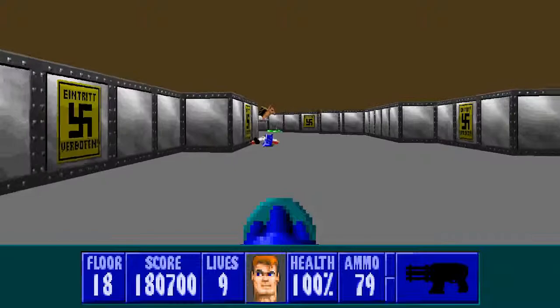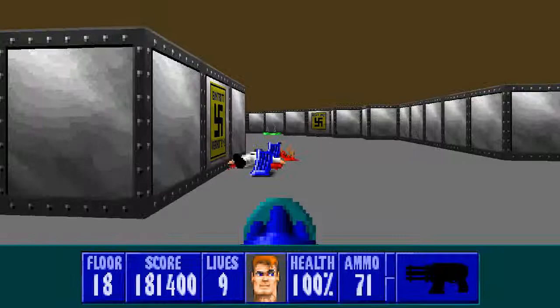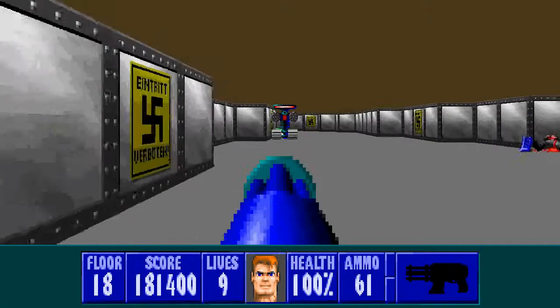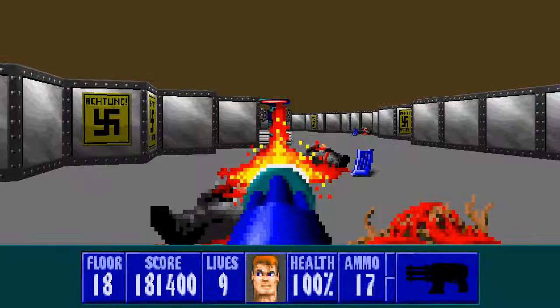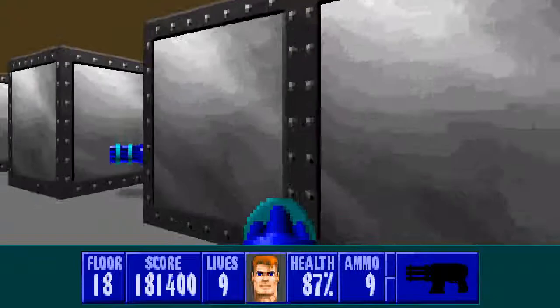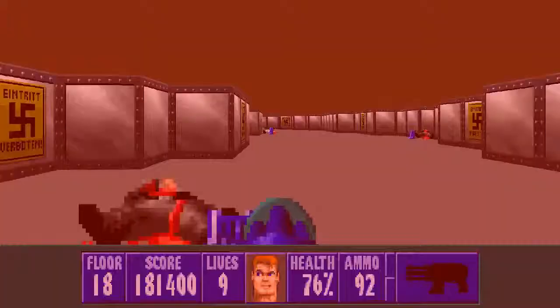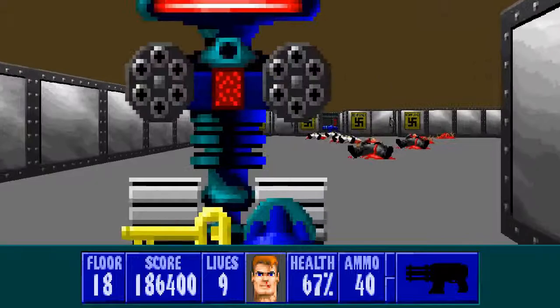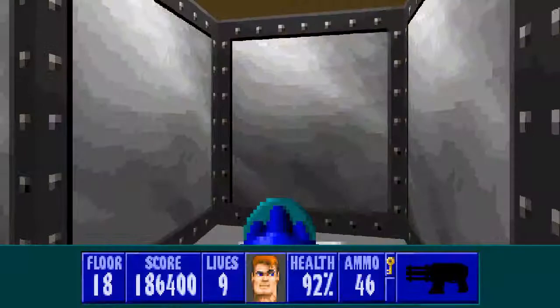Watch out for this guy on the right as well — deal with him before you engage the boss around the next corner. Just like Return to Danger floor 18, the robot — the boss for floor 18 — is right at the beginning. It was a very short level back then; this level is slightly longer. I'm going to draw him out, trying not to walk into that pocket. Remember that the boss fires both kinds of ammunition. I need to get out of this center room, grabbing ammo and moving out. I can't be pushed back too far. That took a lot of damage, but I made it through.